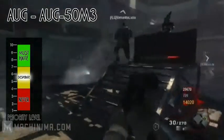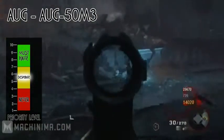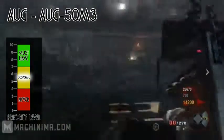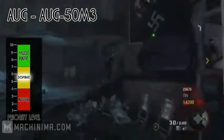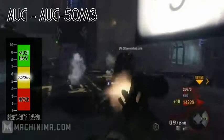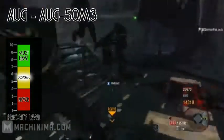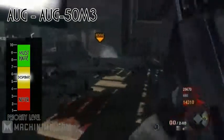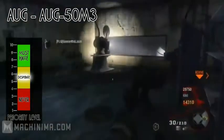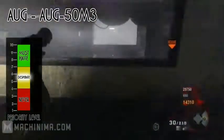The final assault rifle is the AUG, and when upgraded it becomes the AUG 50 M3, which gives you increased damage, a precision sight, and an undermounted shotgun. The master key does have a lot of ammo — 36 shots — but it is not that great, so this gun still ranks at a solid seven in the desperate scale. I hope you guys enjoyed this video; if you did, please leave a rating and feel free to check out my channel — link in the description. Have a great day!